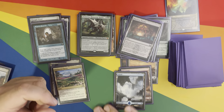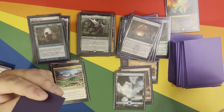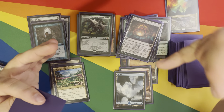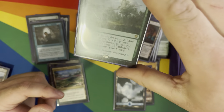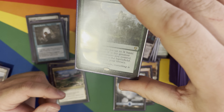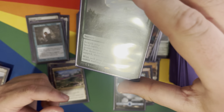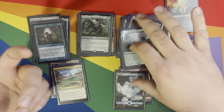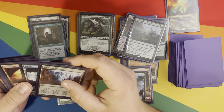That land enters tapped so you can't use it that turn, but I care less about open mana for landfall and more about the other mana triggers. Traverse the Outlands — search your library for X basic land cards, where X is the greatest power among the creatures you control. Put them onto the battlefield tapped and then shuffle. That's who-knows-how-many landfall triggers.